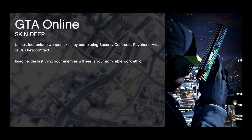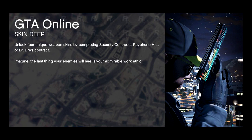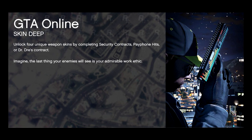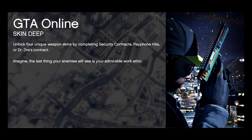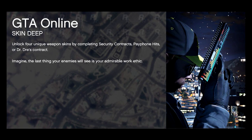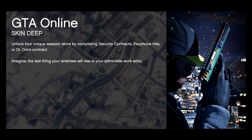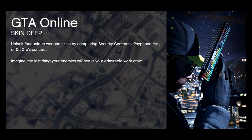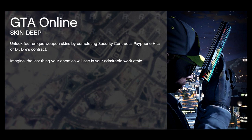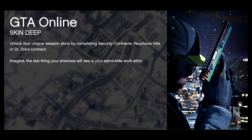That is actually one of the new gun skins right there in the loading screen picture. The actual loading screen says: 'Unlock four unique weapon skins by completing security contracts, pay for own hits, or Dr. Dre's contract. Imagine the last thing your enemies will see is your admirable work ethic.'